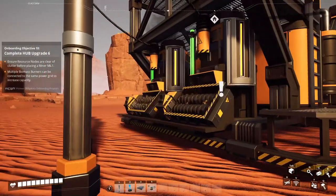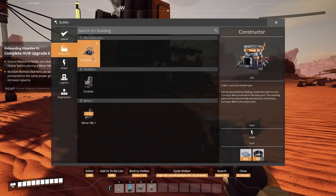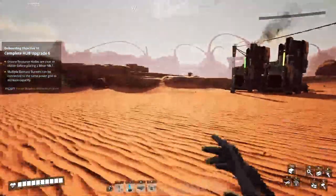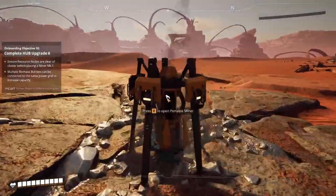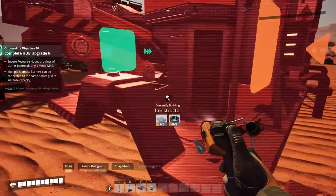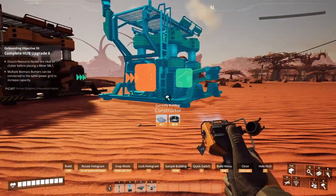Now as you can see there is another biomass burner here, which is pretty good because this means I can create a new constructor if I have a couple of cables ready. That way we can have iron rod and iron plate production going at the same time if I can feed it properly with iron. That's something we are missing here. Let's grab iron ore, put it here. I want to place the constructor a little bit further away this time.